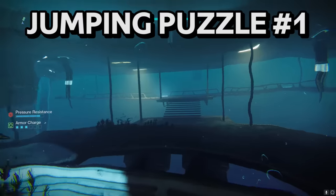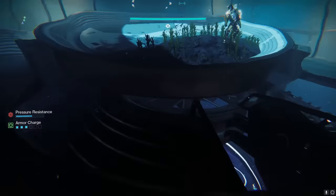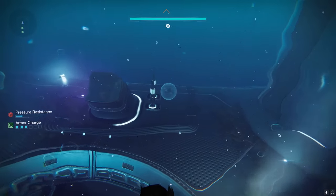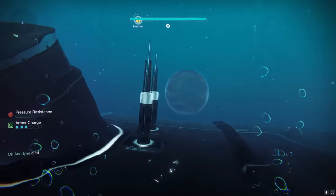The next encounter is a super long jumping puzzle — no boss. You are going to do a lot of running and a lot of dropping down into very deep water. The path forward is relatively straightforward for the most part. If you're lost at any point, odds are the best way forward is to find another way to keep going down.